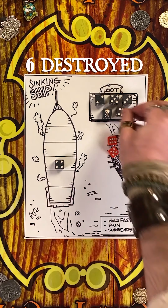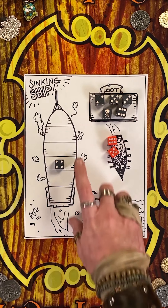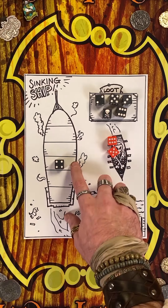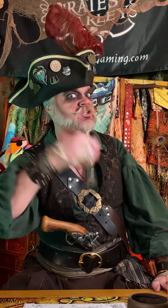Six has been destroyed, meaning that if you ended up on four, you are the winner with seventeen points of shiny loot. Congratulations, mate. And that's the score, mate. Very well thought. Brag about your score below — we won't think less of you.